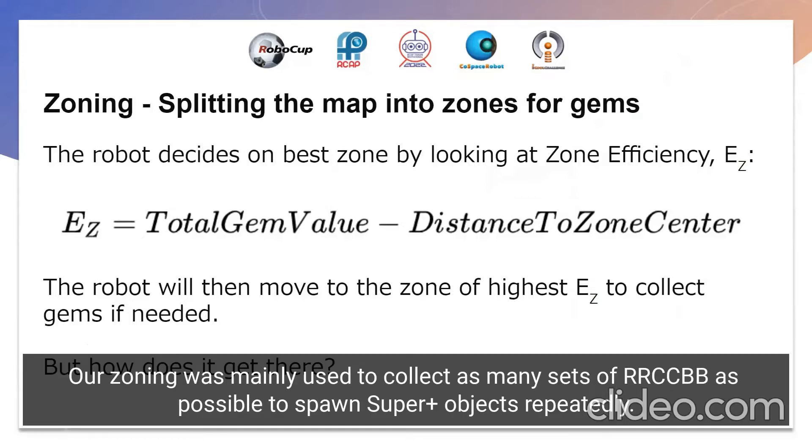Our zoning was mainly used to obtain as many sets of RRCCBB as possible, so we could spawn C++ objects repeatedly.